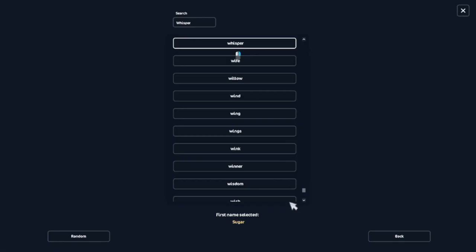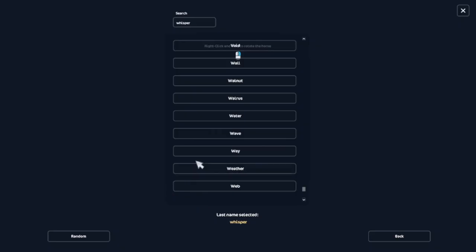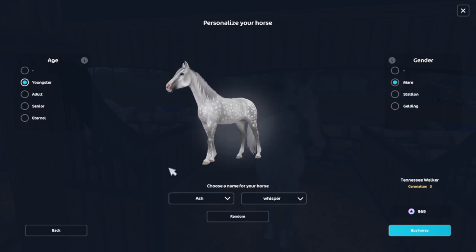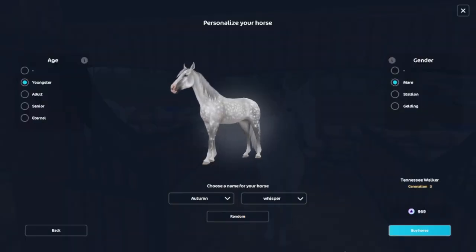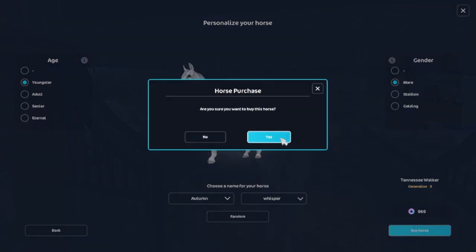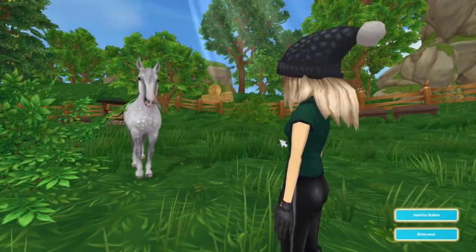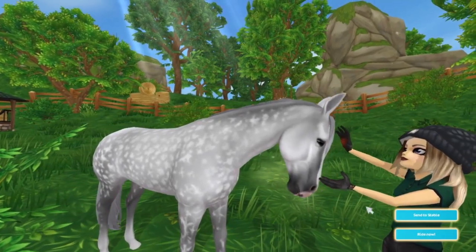So I guess that leaves me with this beautiful one — I'm gonna buy it! I think I want the last name to be Whisper and I'll scroll through for the first name. It's gonna be a girl and it's gonna be a young horse. Autumn Whisper — I like that, I'm gonna buy it!